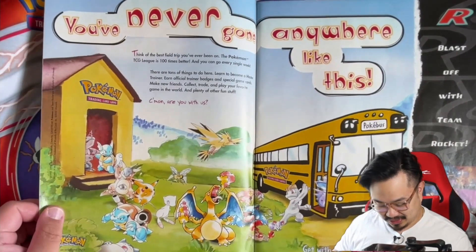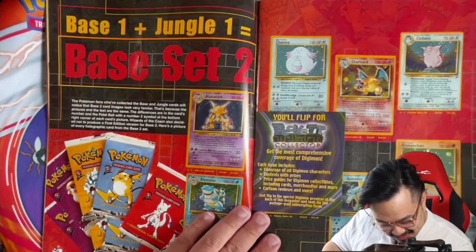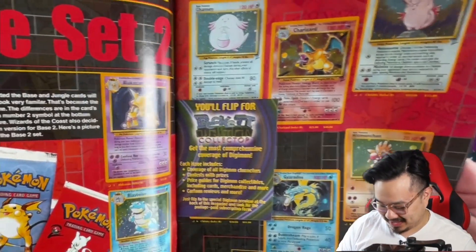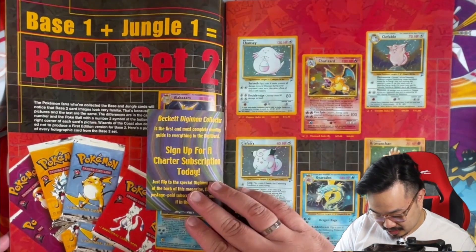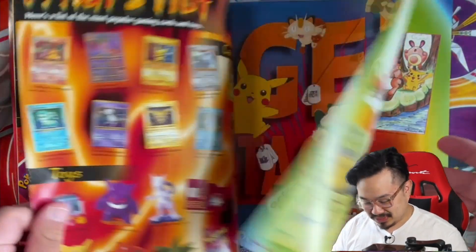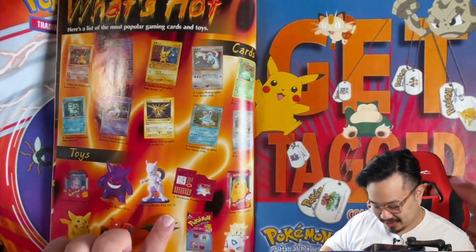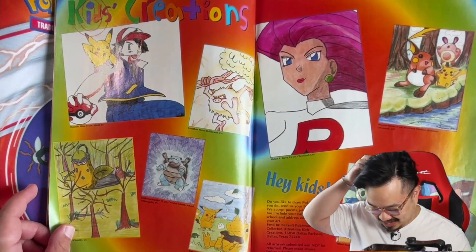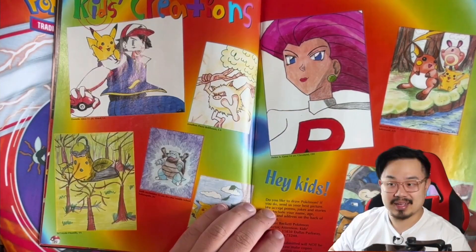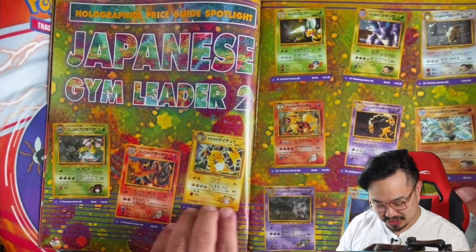Look at this drawing — it's got the chubby Pikachu from back in the day. It looks like this is when they announced Base Set 2. There's a Base Set 2 ad in the magazine. You could sign up for a charter subscription and get all these Base Set 2 promos. Dog tags — oh my goodness! There's an electric Pokédex — I think I had one back in the day. These drawings are such a throwback; I used to draw all these Pokémon because I was so obsessed with Pokémon. There are also some Japanese gym leader cards in here.